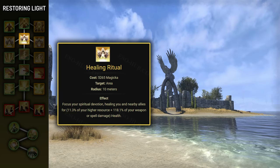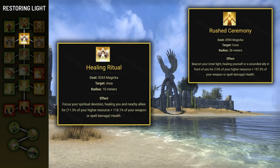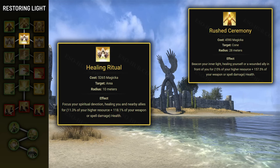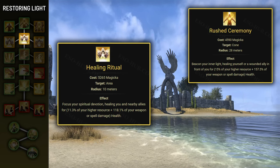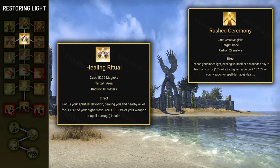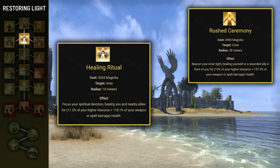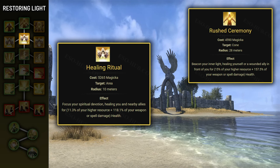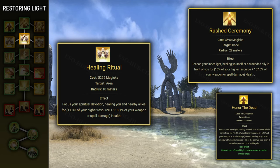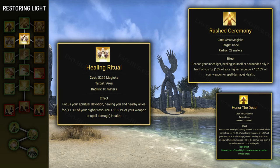Comparing Healing Ritual to Rushed Ceremony: it heals not just a single target but everyone in range, but the range is only 10 meters instead of 28. The heal scales with 11.25% of your max stamina or magicka plus 118% of weapon or spell damage — roughly 25% weaker than Rushed Ceremony. It also costs 5265 magicka, which is 675 more expensive, and it doesn't have a morph that improves sustain the way Honor the Dead refunds a huge chunk of Rushed Ceremony's cost.